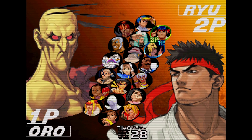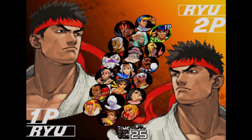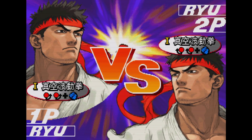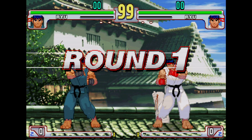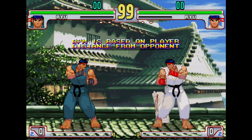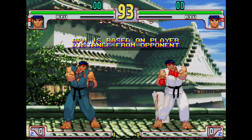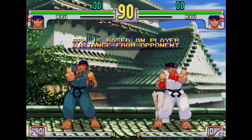Before a run begins, the player can select if they are player 1 or player 2 by pressing the space bar. This position is further indicated by the side that the audio is being played when the match begins. The sound is played on the side the opponent is in relation to the player.